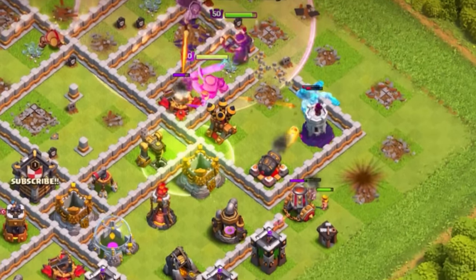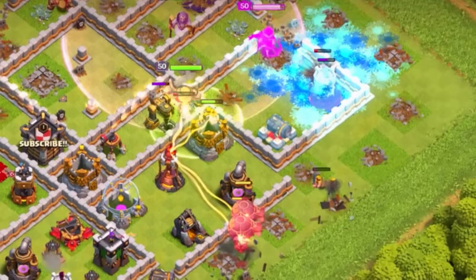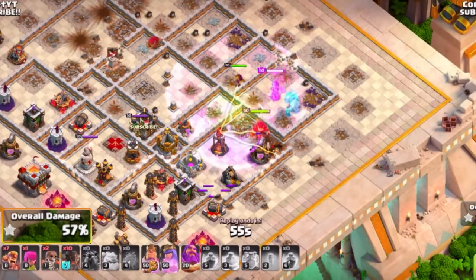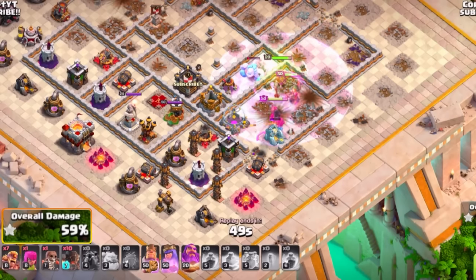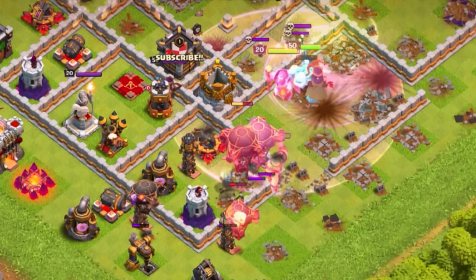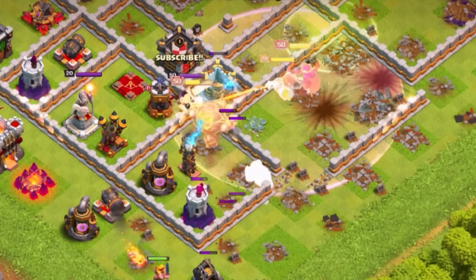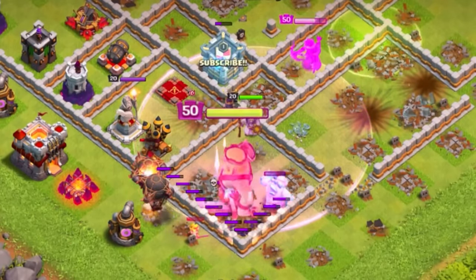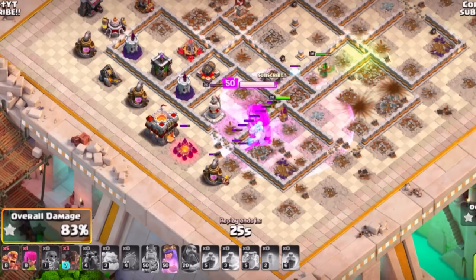Keep using super barbarians to set up a solid funnel to control your heroes. Take a jump spell to get even deeper into the base. Bring additional spells like freeze, rage, skeleton spells to distract, or even bats to help your rocket loons. Use rocket loons sparingly — one to two per defense — and use the Grand Warden ability to protect everything. Maybe the giant gauntlet for the King a bit later, which will still allow you to three-star more often than not.